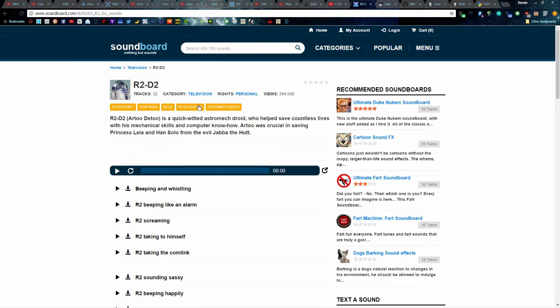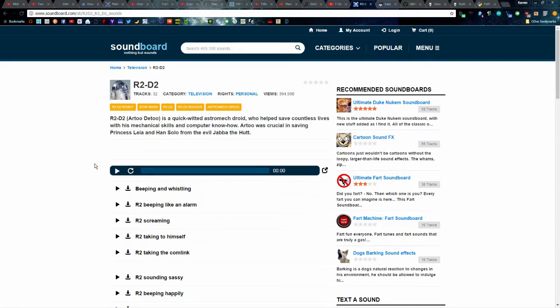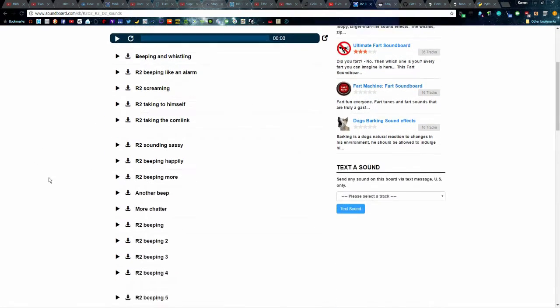You can also just Google it straight up, like 'R2D2 sound effects', 'R2D2 voice lines'. However, I'd say this is kind of unworkable because there's so much background audio that amplifying that in-game would just sound terrible — so this is a bad example.